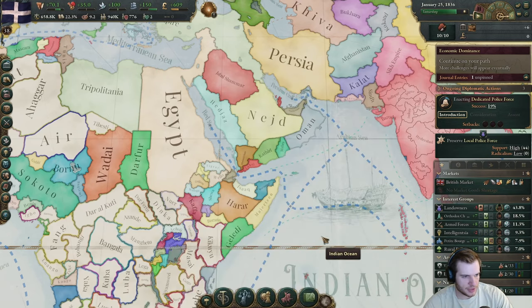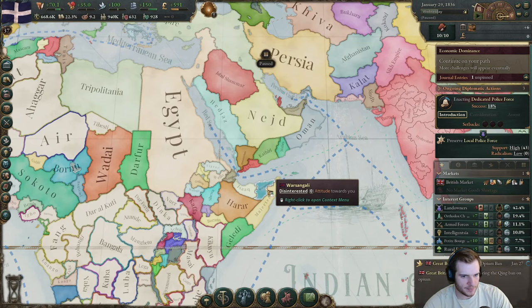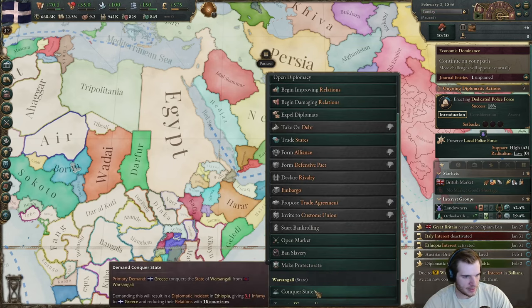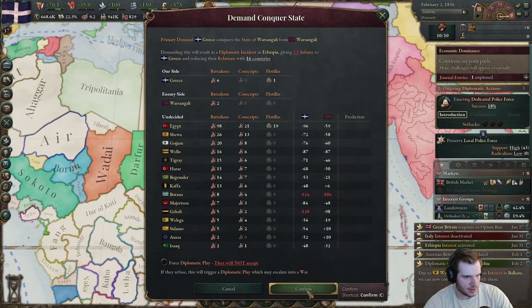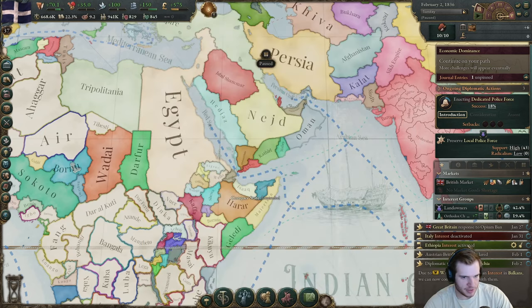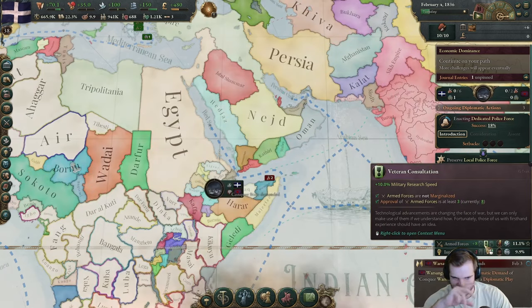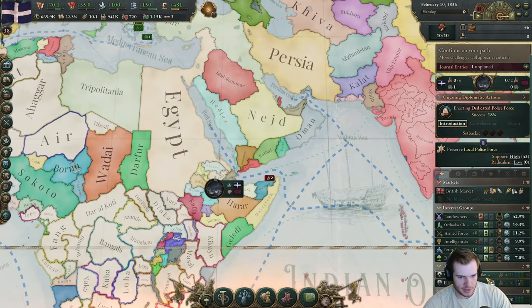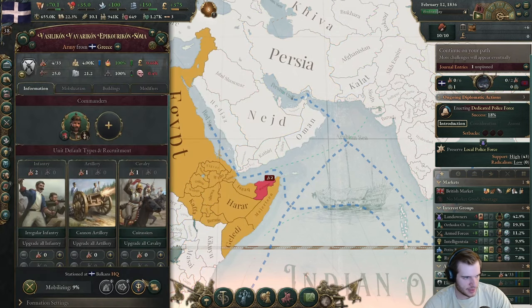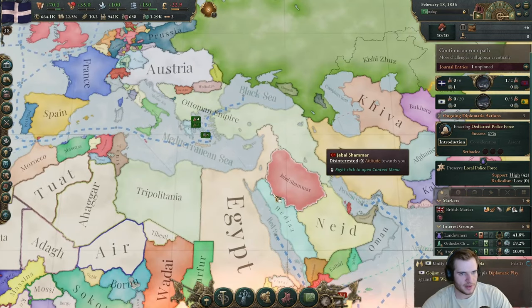As soon as our interest is declared, let's declare on War Singali. There is our interest and there is our play — attack War Singali. GB doesn't have an interest in this region so it doesn't matter, though I think they will get interest once we attack. Let's take the large army and get them ready to do a naval invasion of that region.